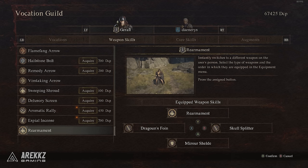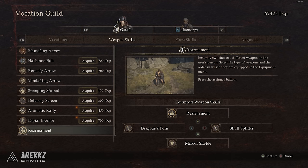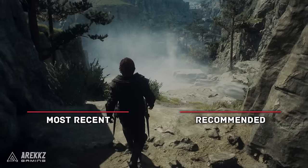After you give these to him, he will unlock the Warfarer vocation for you, and talking with him again will give the Meister's Teaching skill for Rearmament, which is an important skill for this vocation as it allows you to switch between the multiple weapons that you have equipped. And so there you have it — how to get every vocation and their Meister's Teaching skills. We hope this one helped you out, drop a like if we did help, and subscribe for more Dragon's Dogma coming your way very soon.